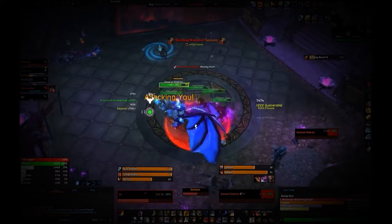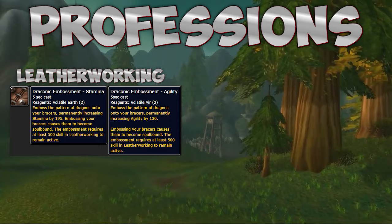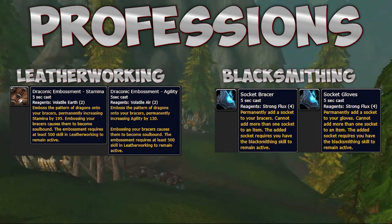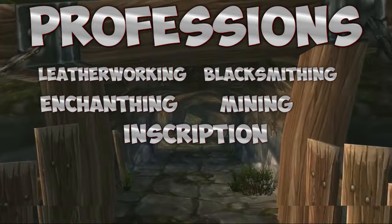For professions, two stand out above the rest: Leatherworking gives you 130 agility or 190 stamina on your bracers depending on what you need, and Blacksmithing gives you an extra gem socket in your gloves and bracers for a combined 100 agility. Enchanting, Mining, and Inscription are viable alternatives but offer smaller bonuses.